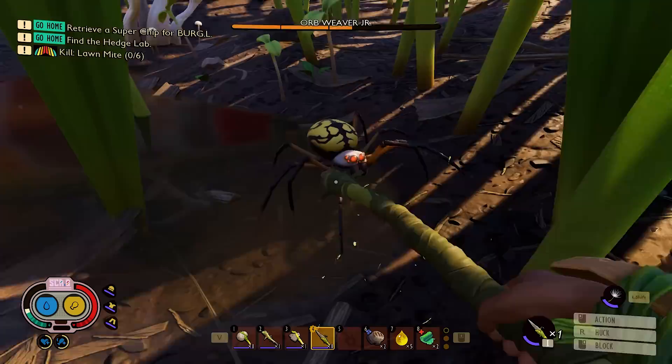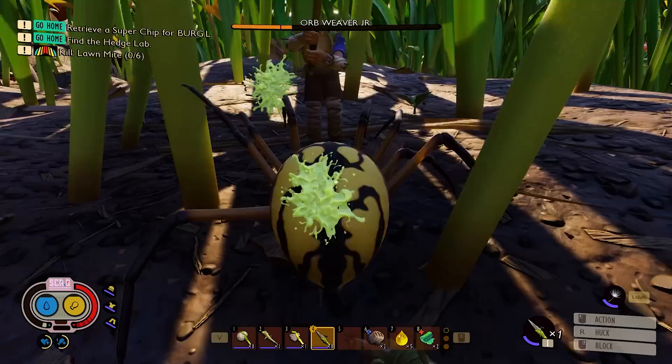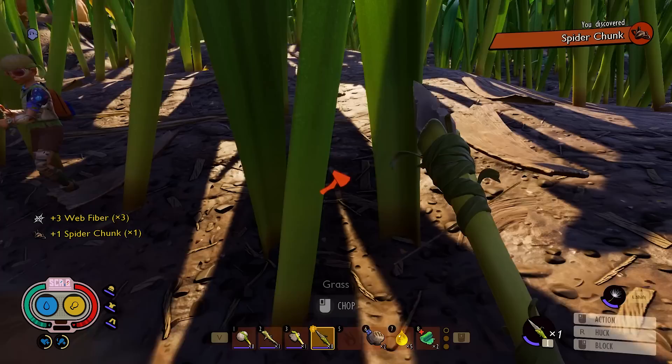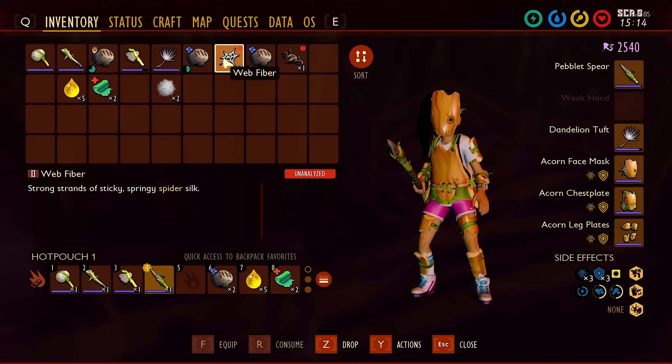Is that what you spotted? Yeah. Ow — out of stamina. Ow, he's really good. There he goes — get him! Oh, can we get him? He's in the nasty water. Holy — wait, I think I got something off of him. Web fiber and spider chunk!